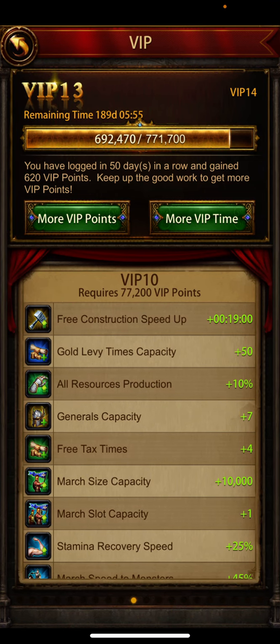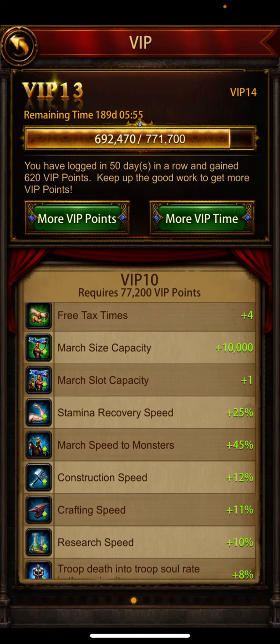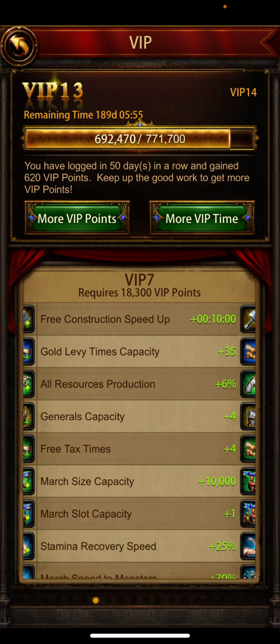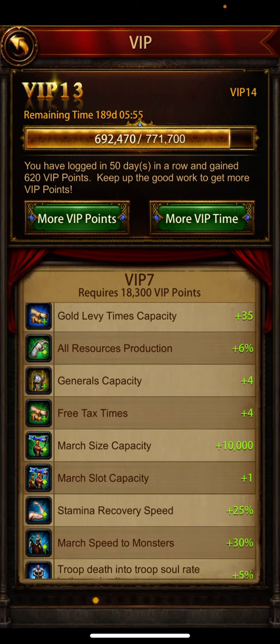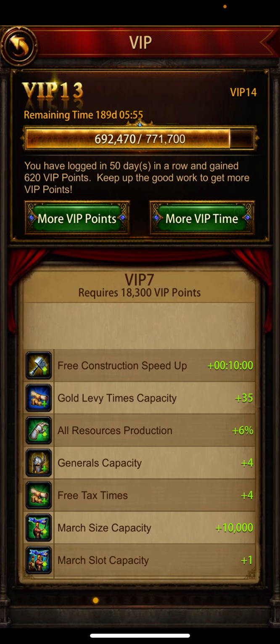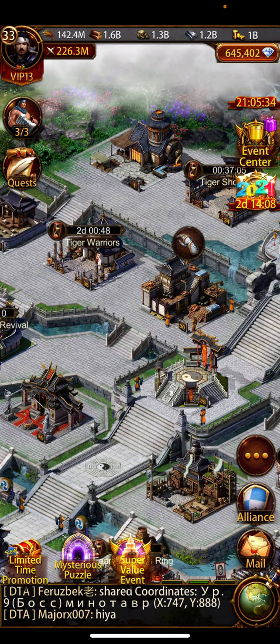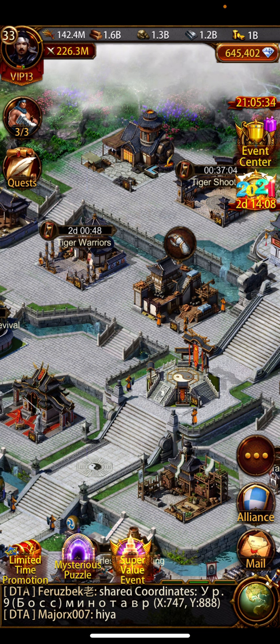The other march comes from VIP — I don't know which number it is, but you can see it there: march slot capacity. Every march slot you get matters a lot. When you have one and add one more, that's a 50% increase; add another, 33%; then 25%. I discovered early on that this is a mathematical game and I wanted as many march slots as possible.